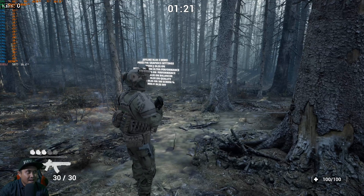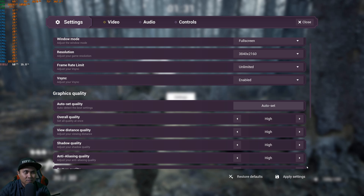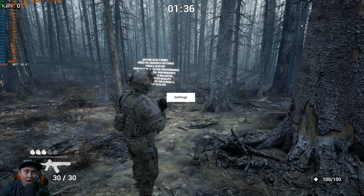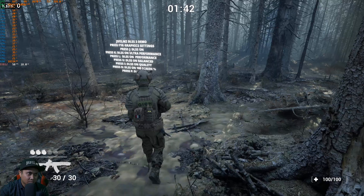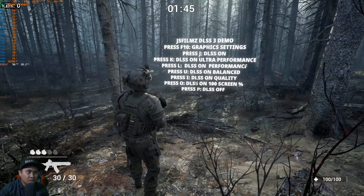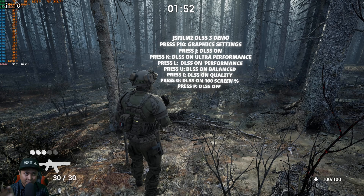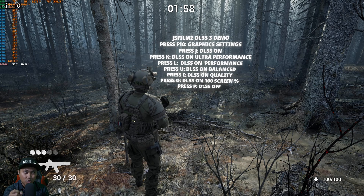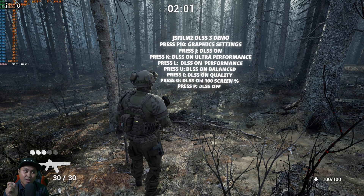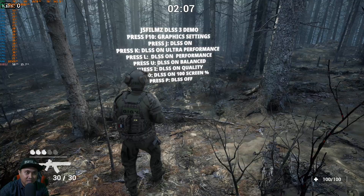Right now this is running full screen at 2060 — frame limit unlimited, v-sync off. I have everything set to high right now. There are some on-screen instructions: press F10 for graphic settings. Press J to turn on DLSS on by itself. Press K for ultra performance, L for performance, U for balance, I for quality, O for DLSS on with 100% screen percentage, and P to turn DLSS off.